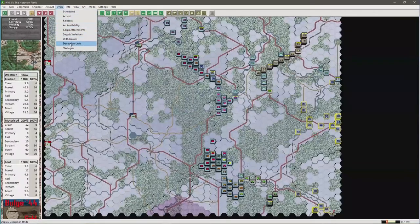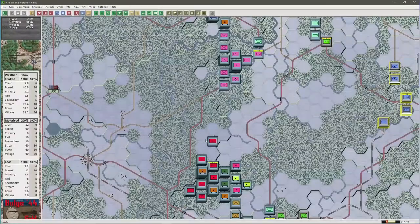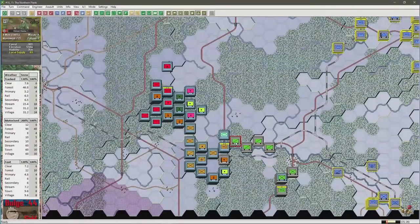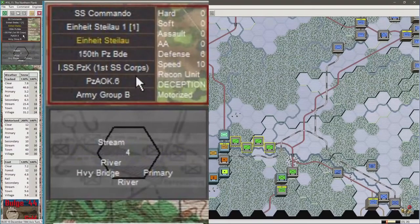The Germans' use of deception units in the Bulge campaign is somewhat famous, so let's see if they have been included in this scenario. Just what is an Einheitsdial 1, which is located at hex 0x3526? We can go to View > Hex by Coordinate and enter 0x3526. There he is — it is a Recon Unit. If we right-click its icon, you will see that it has the characteristic 'deception'.